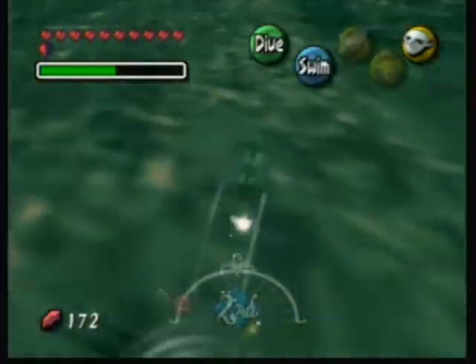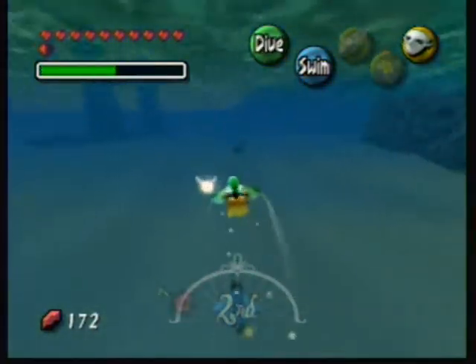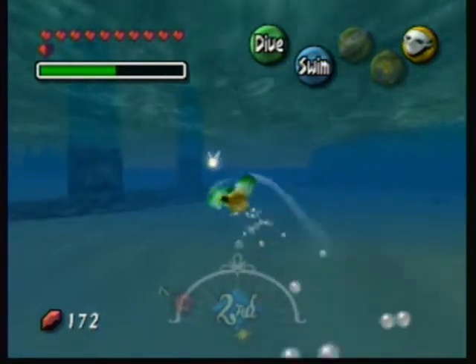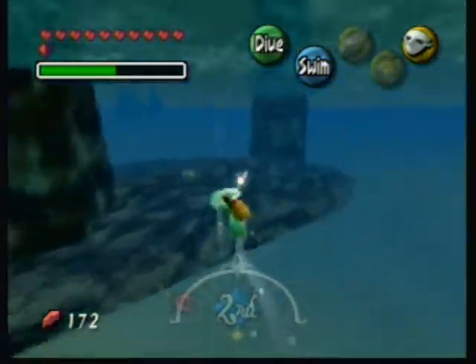We're finally going to let the seahorse go on its way. The seahorse was found near Pinnacle Rock, so let's drop him off near Pinnacle Rock. Makes sense. I hate using a seahorse, but we gotta, for the greater good — for the greater good of a potential heart piece, wink wink.